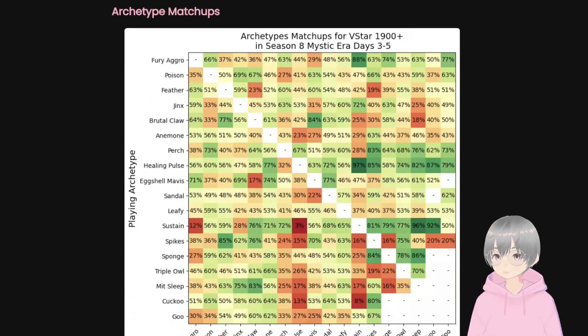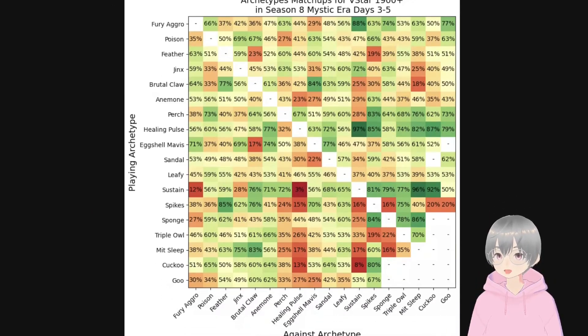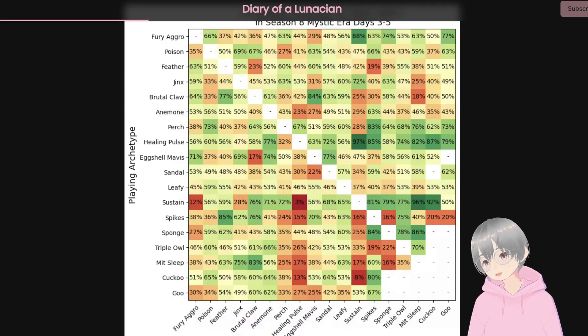Archetype matchup-wise, I think that's actually pretty important to look at, because there's a bit of a rock-paper-scissors dynamic where it's not like one particular archetype is dominating. Even for Feather, there's now a viable counter — which is Brutal Claw. When I say viable, I mean a counter that's actually competitive. The Bleed from Brutal Claw hurts the Feather daggers a lot, so it's a lot tougher for Feather to play against Bleed.